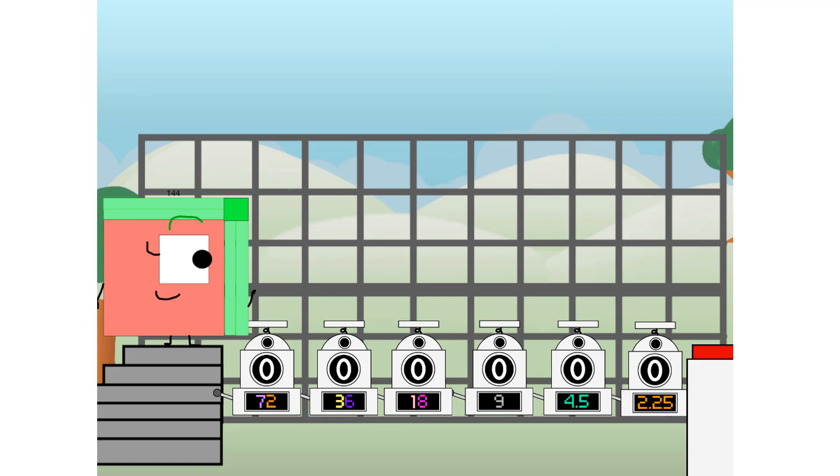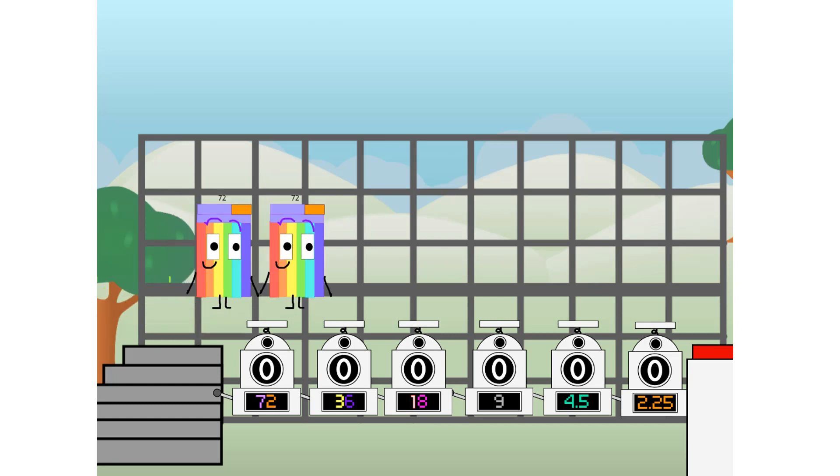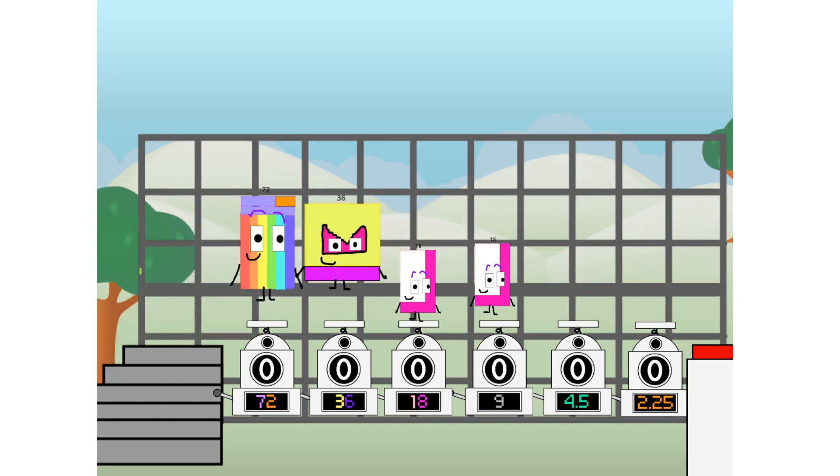Using the power of doubles to send any number flying. First, I split in two: 72, and 36, and 18, and 9, and 4.5, and 2.25, and 2.25 more to press the big red button.